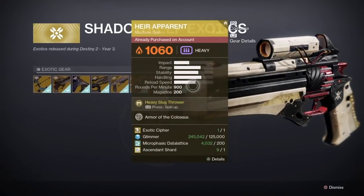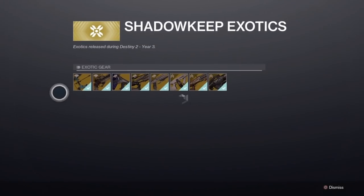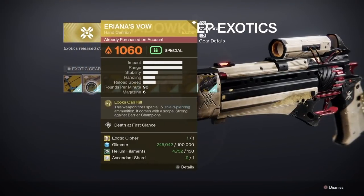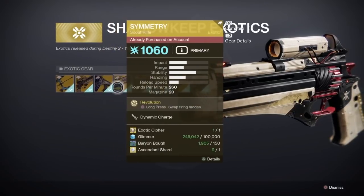The other thing I noticed is that in the Forsaken exotics tab you can buy the Always on Time Sparrow from Scourge of the Past, so in case you were not able to run that raid to get it before it went away, you can also buy it from this kiosk.